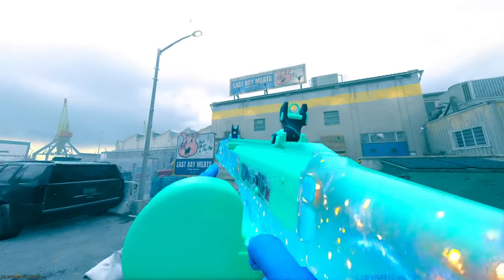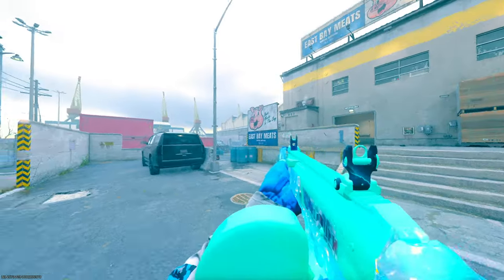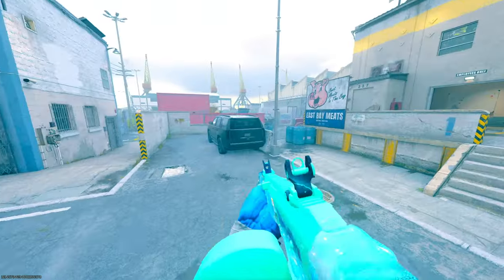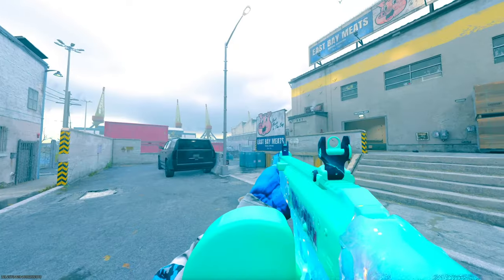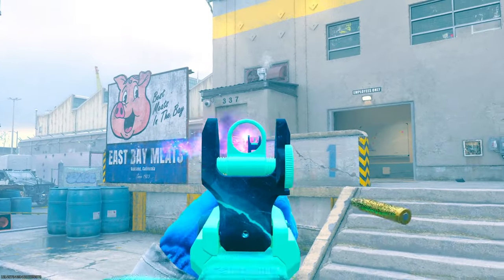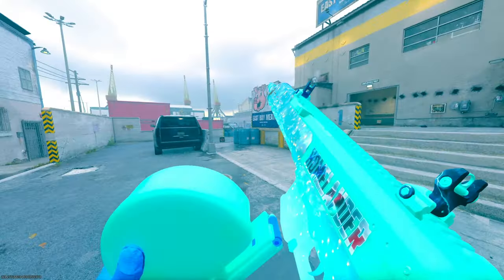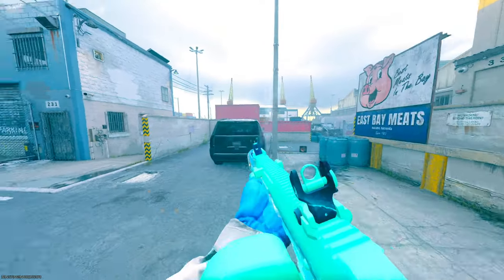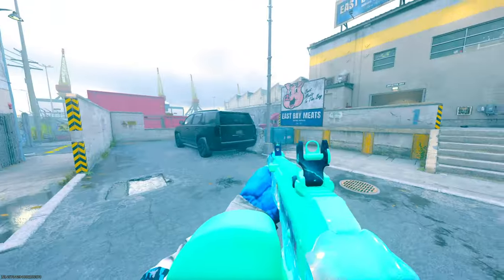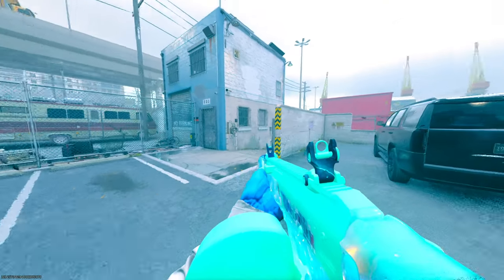This is the Jack Thunder LMG conversion kit on the Sidewinder. It essentially does what it says — turns the Sidewinder into an LMG — but there's something special about it. The longer that you hold down the trigger with this conversion kit, the Sidewinder shoots super freaking quick and annihilates your opponents.